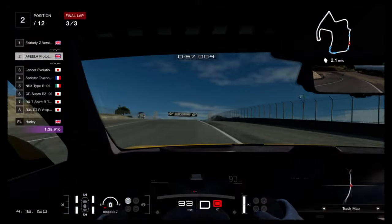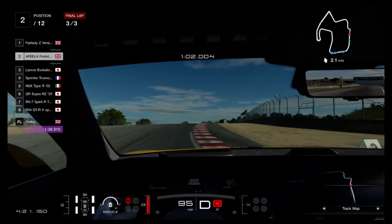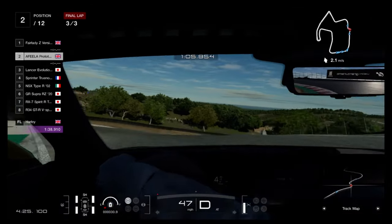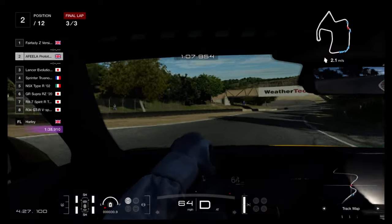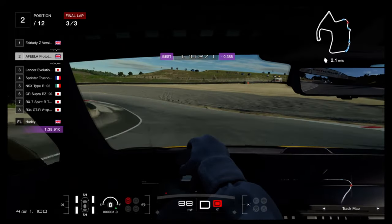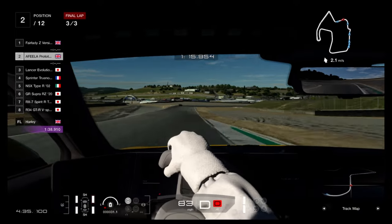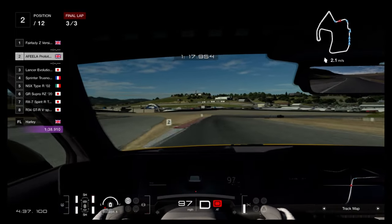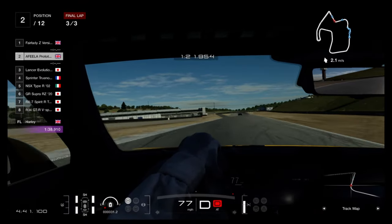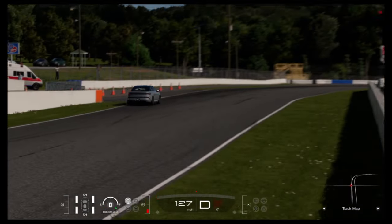Through the corners, it remains composed and the back end stays in line. It carries a fair bit of speed through the corners, and to its credit deals with the kerbs very well, but at slower speeds you really do feel the weight. The strangest thing, though, is how quiet it is — and by EV standards, it's eerie. You have to be driving the car in cabin view to hear anything at all, which is a bit disconcerting when trying to judge your speed and inputs on a fast lap.